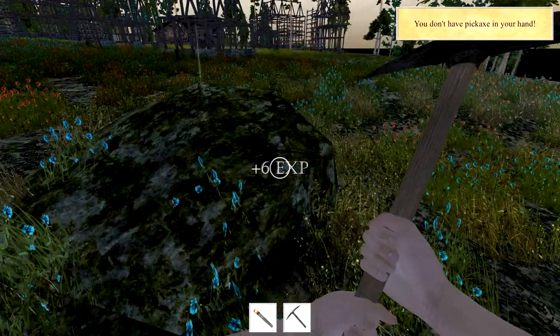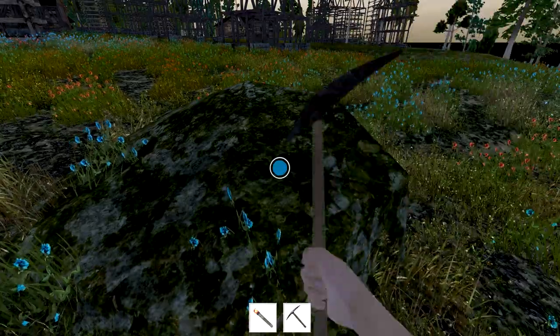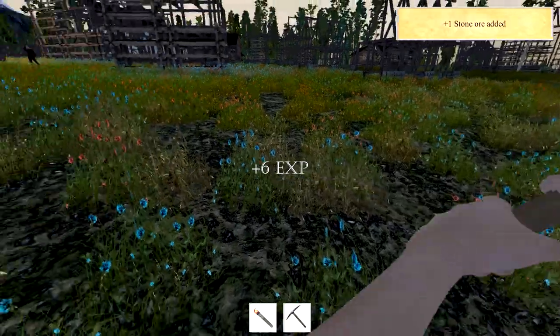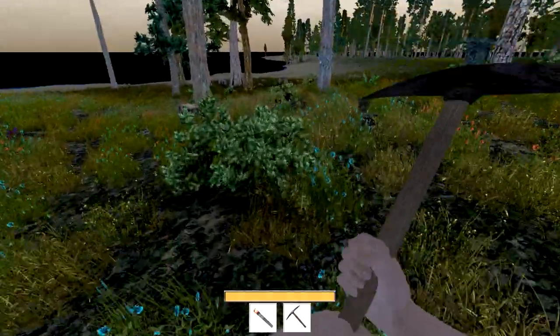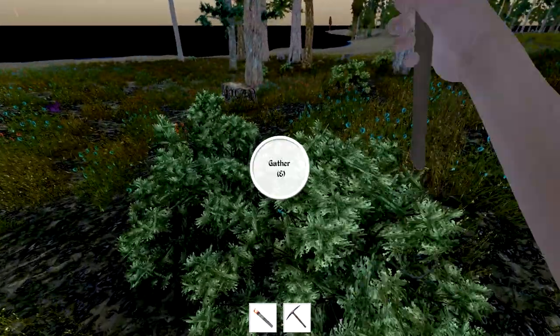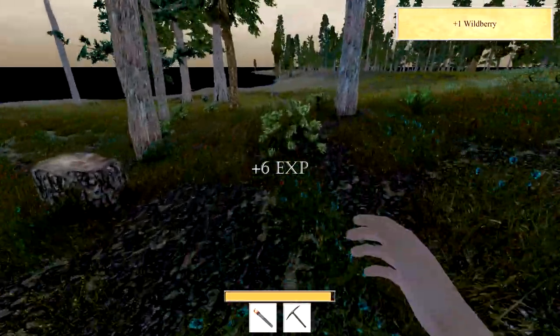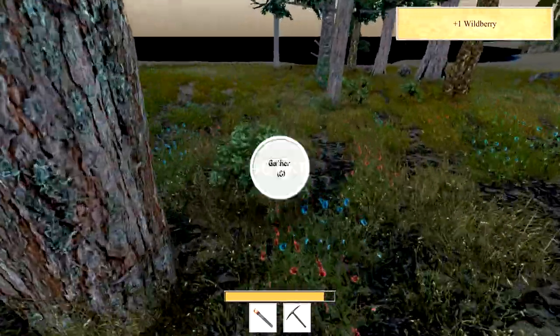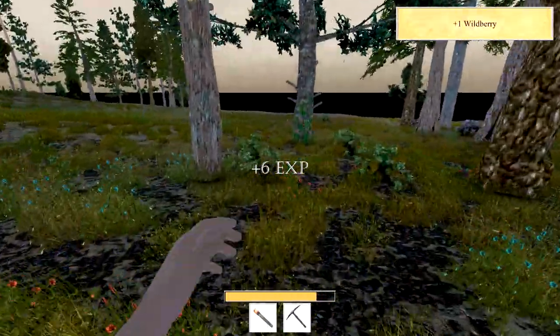We are getting rocks now, which seems very helpful for us to build ourselves a rock house, which is what I'd really like to do. It clears up the area too, that's really cool. If you want to pick up berries and stuff like this, which gives you experience points, you can gather them — just make sure you have nothing in your hand to gather them. Same thing for going into doors or caves.